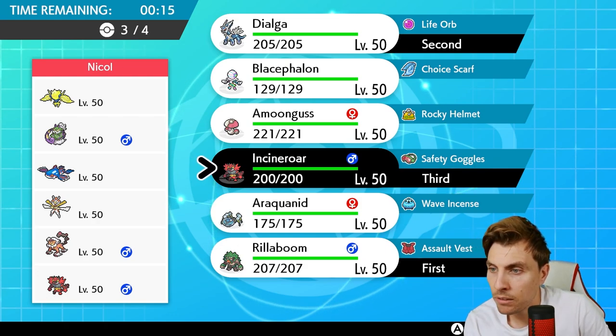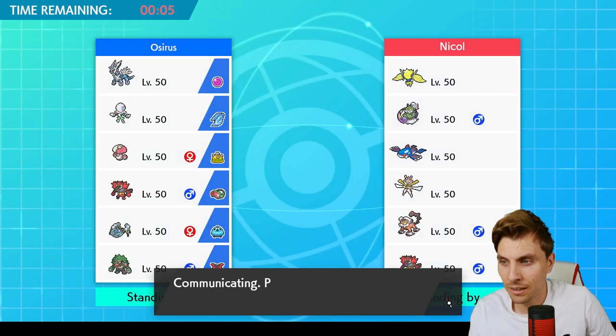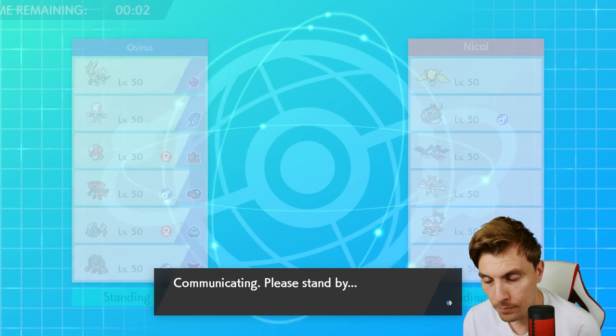Araquanid is pretty good here - if we can get Trick Room up, there's not much my opponent has that Araquanid needs to worry about. Between Incineroar and Dialga, we should be able to handle Kartana pretty well. Let's see what my opponent brings.